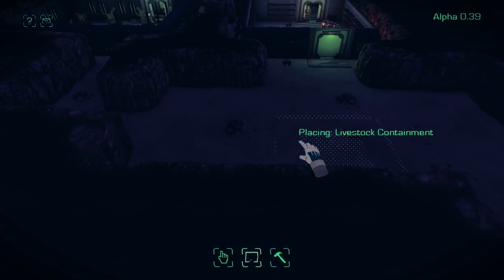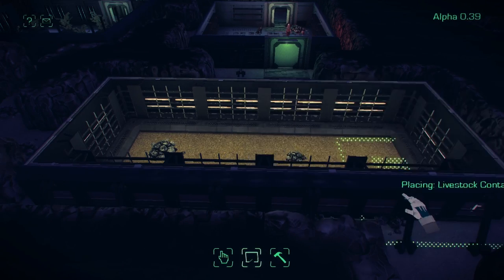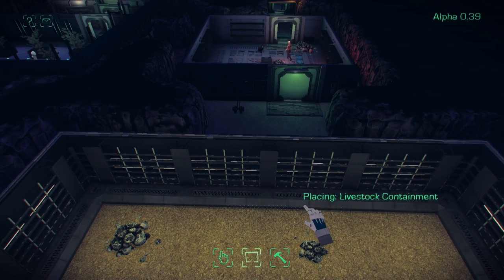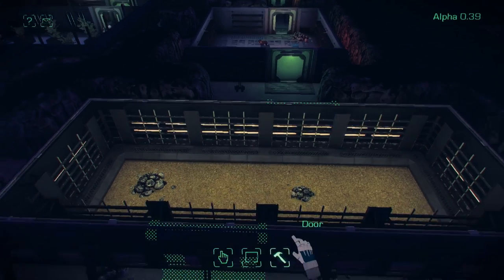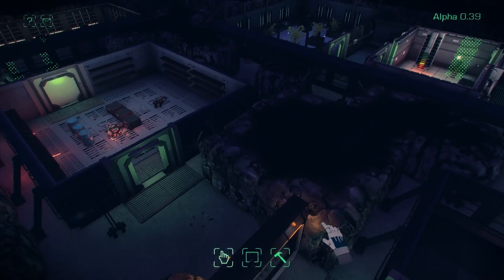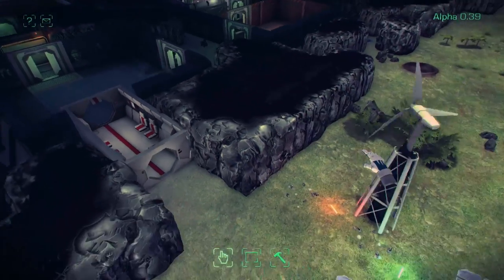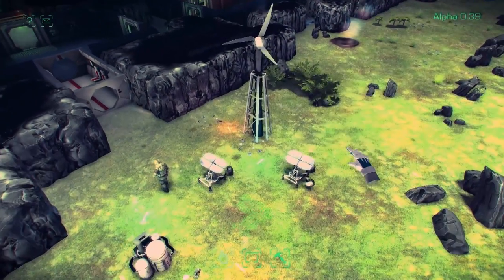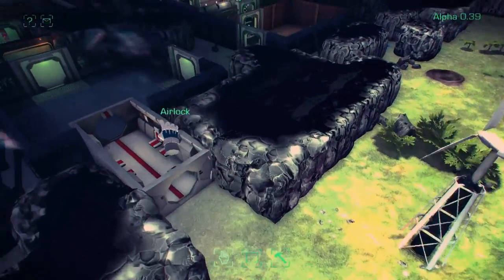We should put in a livestock containment for the chickens so they can get breeding. Currently I've disabled the chicken explosion problem so you can only have about 2,000 chickens on screen at any point in time, which will save you from the blue screen errors - that's just a million chickens on screen at once.